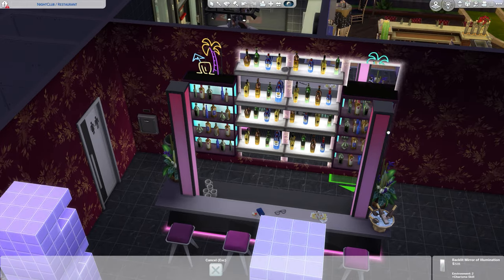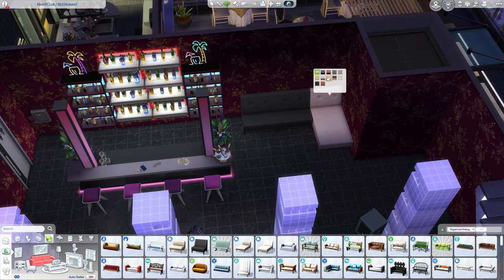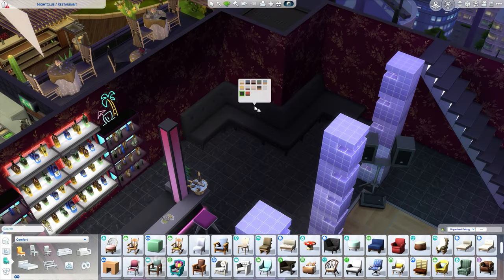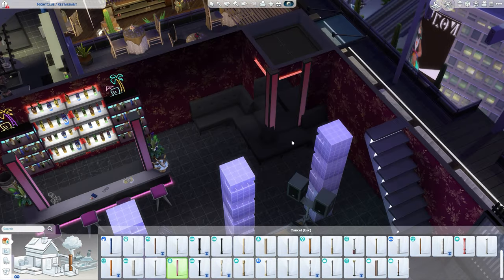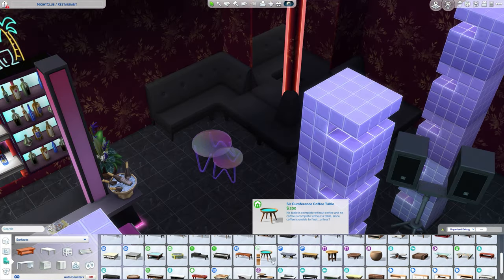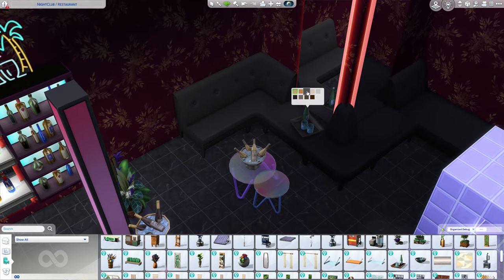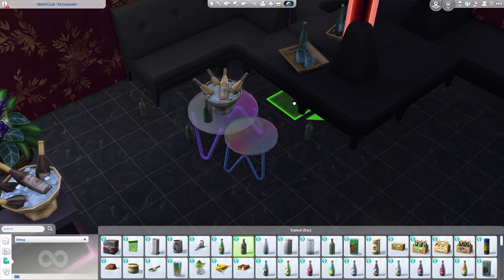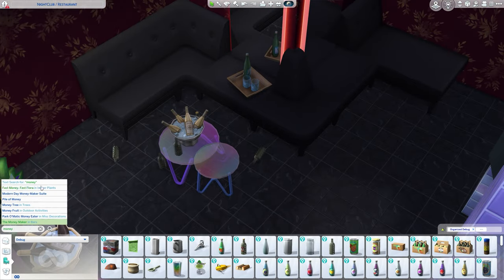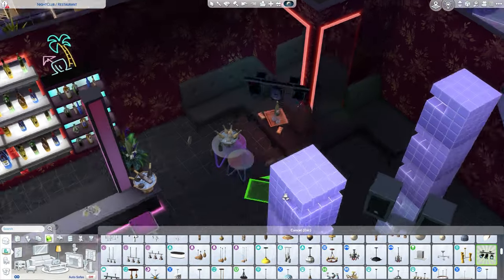Right here is the bar section — I really love all those neon lights, I want more. One of the biggest problems in Sims 4 right now is the lighting: the illumination looks kind of wonky in some places, not natural. I really wish they'd fix that or do a makeover for how lighting works in the game so it feels more natural.